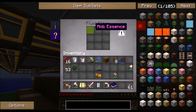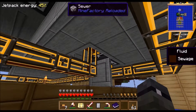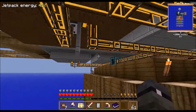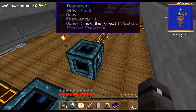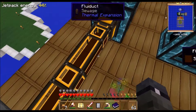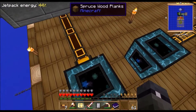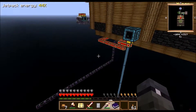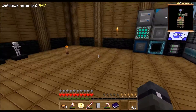This will be exporting mob essence, whitelisted for mob essence, and this one will be exporting sewage. I have two whitelisted fluid ducts coming out of each sewer going into their respective sewage tesseract and mob essence tesseract. The reason I don't have one tesseract is because as far as I know you can't send two different fluids through one tesseract.